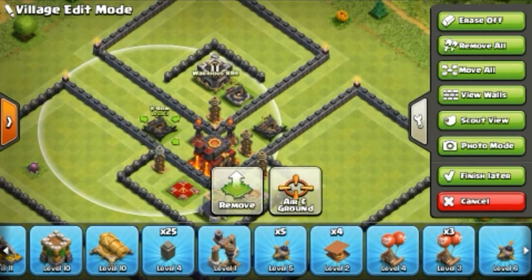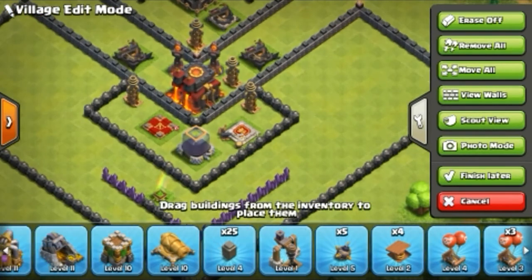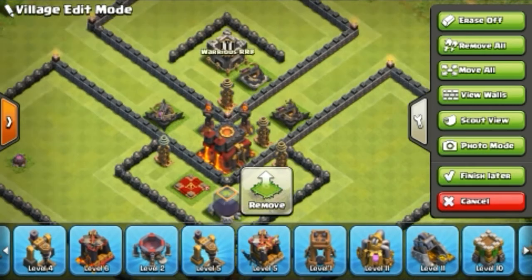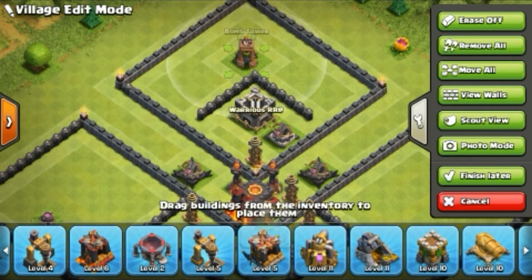Every time set your X-Bow to ground, for your defense, because some people like to attack using Dragon attacks and flying units during trophy pushing time. So sometimes you need to cover both sides.